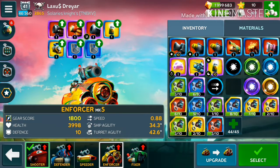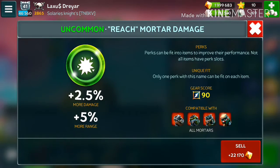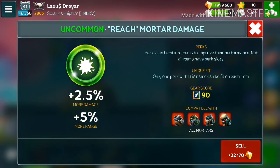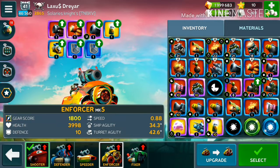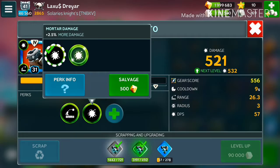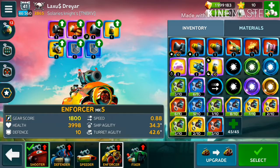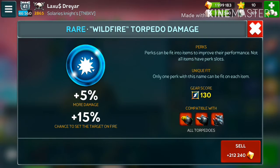So these were my four perks. The first one is an uncommon perk — Reach Motor Damage — giving 2.5 more damage and 5% more range as a unique fit. If I sell it, it costs around 22,170. As you know, if you sell another uncommon perk it's the same cost — no difference.